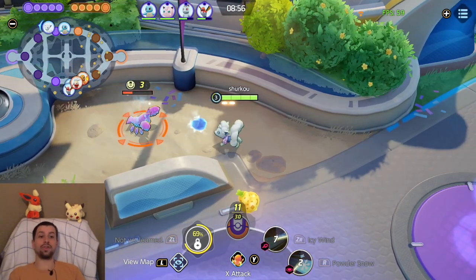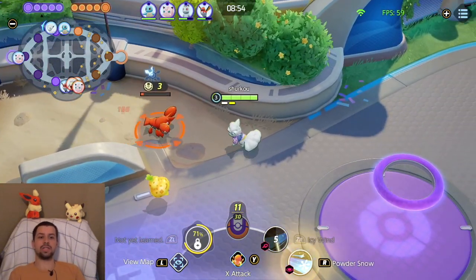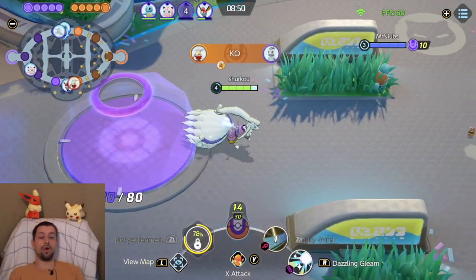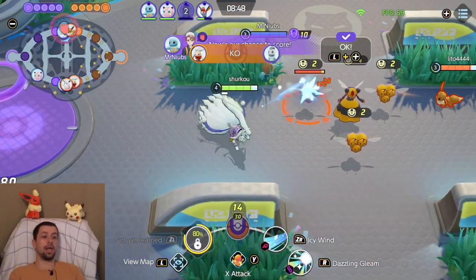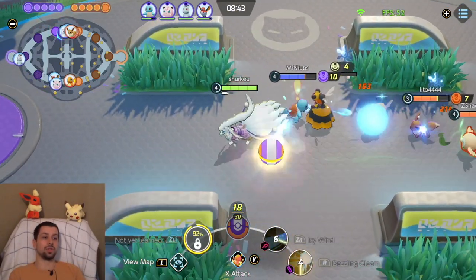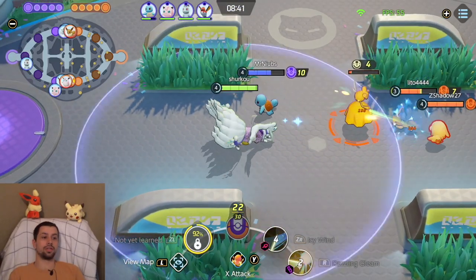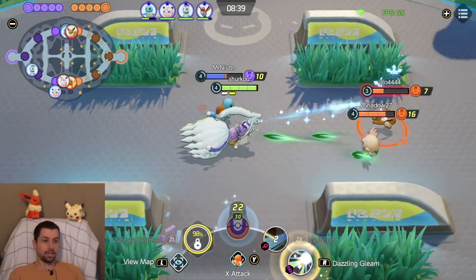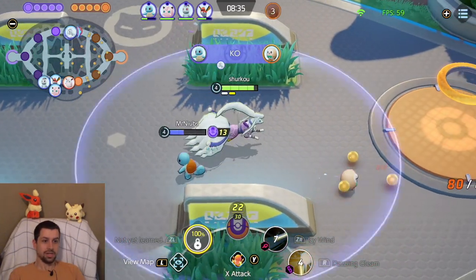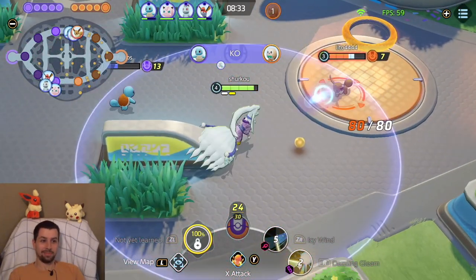We have X-Attack. I'm going for the full standard build — this is the best Ninetales build if you want to go for Aurora Veil: Dazzling Gleam, Aurora Veil, Muscle Band, Focus Band, and a Body Barrier. You basically just focus on being a support for your team. But let me tell you, it is not that supportive anymore. Because with X-Attack, you will actually be able to carry.